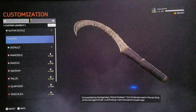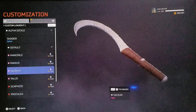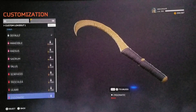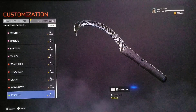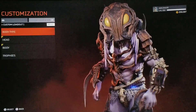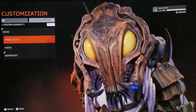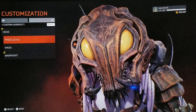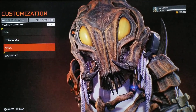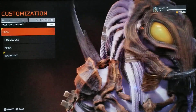My work is cut out for me. I've been working steadily just to unlock everything. Now I've got all these things to unlock, not to mention the Alpha Predator's skins as well. It's amazing — look what this guy looks like.